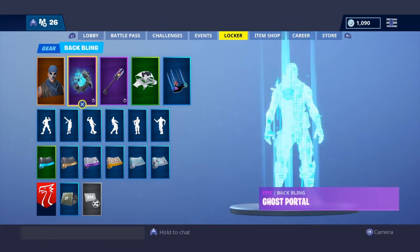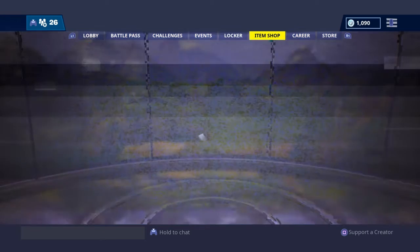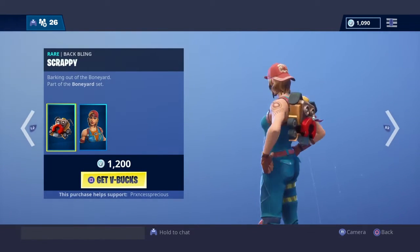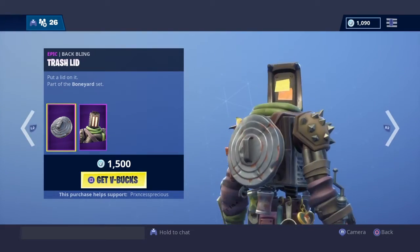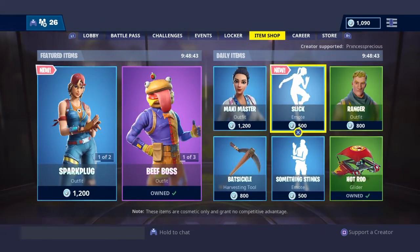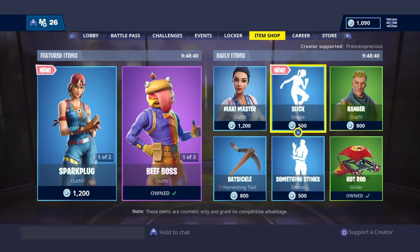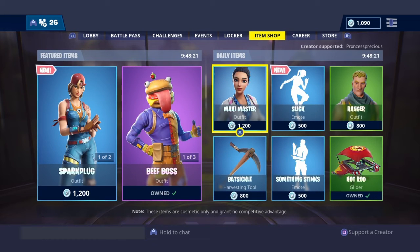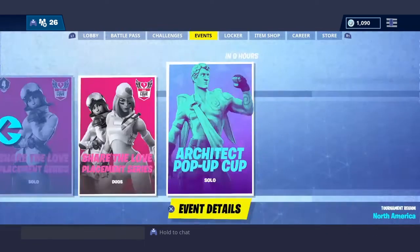Here's the item shop — we have a new skin that just came out, the Junkyard Trooper skin, and the new dance 'Pop It Lock.' This is how you get the Cuddle Team Leader in Fortnite Battle Royale: use 'princess precious' as your creator code in the store. Once you hit accept, it goes through.